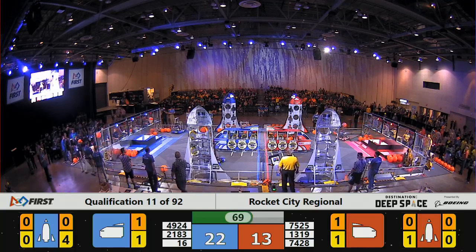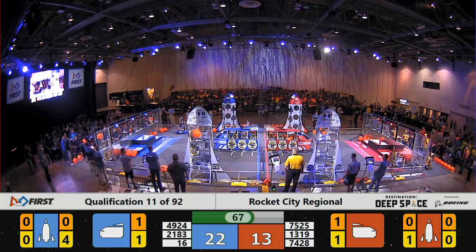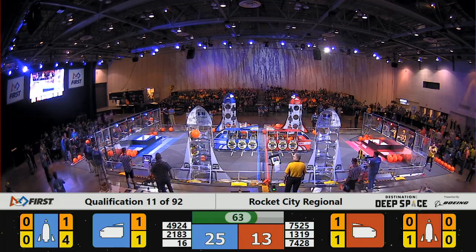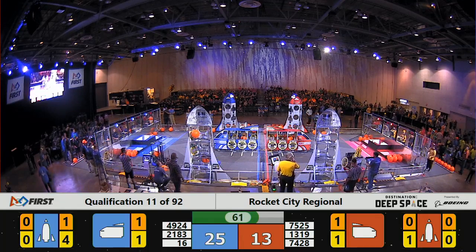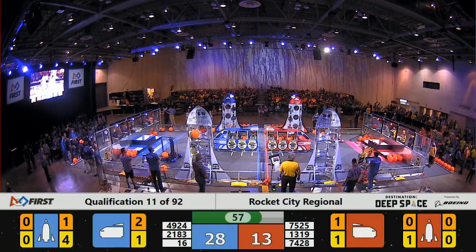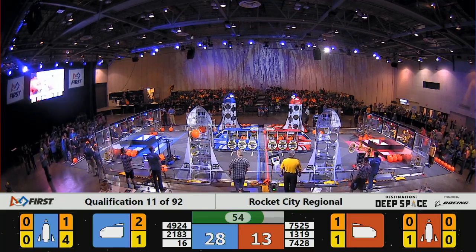Bomb Squad now loading cargo into the upper level of his rocket, preparing that rocket for launch. He's getting some assistance from 2183.